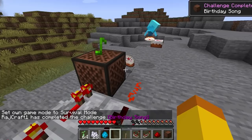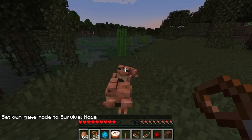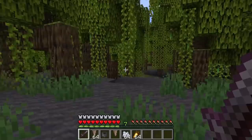Several advancements have been added to the game. Birthday Song: an allay delivers a cake at a note block. Bucket Bucket: catch a tadpole in a bucket. It Spreads: kill a mob near a skulk catalyst. Sneak 100: sneak near a skulk sensor or warden to prevent it from detecting you. When the Squad Hops into Town: get each frog variant on a lead. With Our Powers Combined: have all three frog lights in your inventory. You've Got a Friend in Me: have an allay deliver items to you.